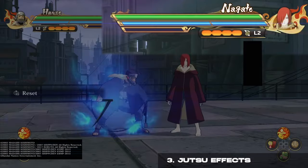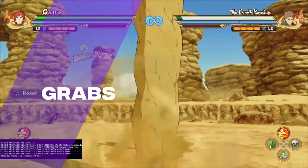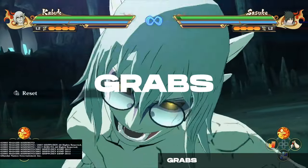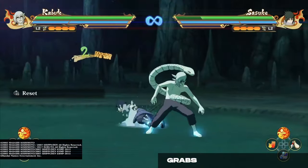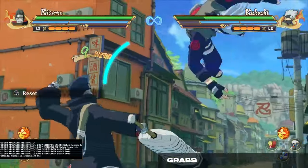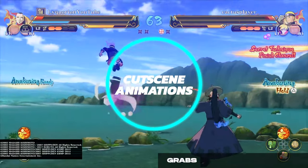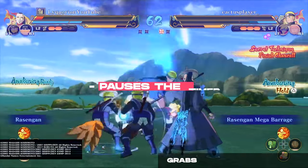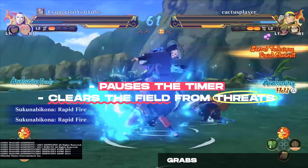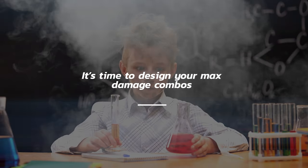You can also choose characters with jutsu that cause effects. Grabs — similar to jutsu, some grabs allow you to follow up with attacks. This is extremely optimal considering that grabs inflict big damage, are unblockable, and also cause cutscene animations which both pause the timer as well as clear the field from threats.